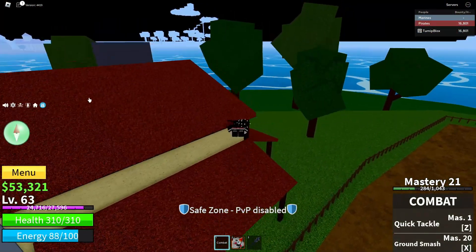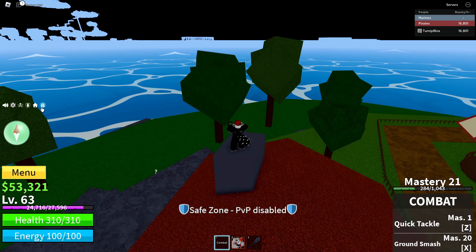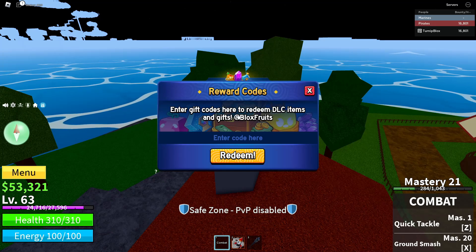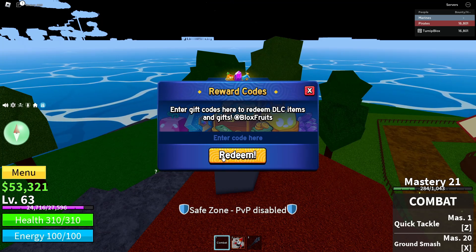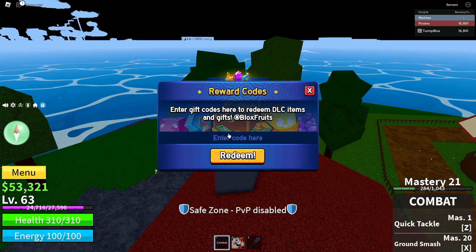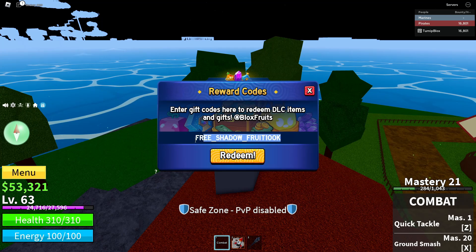For the code, what you are going to want to do is see where my little pointer mouse is right here — you can see it going across the screen. It looks like a little pointer finger. What you're going to want to do is see this little small blue circle with a white present that I'm circling. You guys are going to want to click on that little circular blue and white present icon. Then it's going to say 'Reward Codes — Enter gift codes here to redeem DLC items and gifts at Blox Fruits.' And then there's a big 'Enter code here' space, and under that is a big orange redeem button.